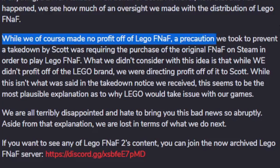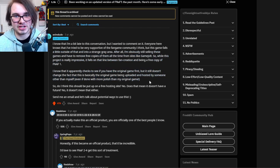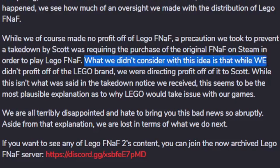You don't say. 'While we, of course, made no profit off of LEGO FNAF, a precaution we took to prevent a takedown from Scott was requiring the purchase of the original FNAF game on Steam in order to play LEGO FNAF.' Which they neglect to mention this comment by Scott that says, yeah, no, that doesn't fly. This is another key moment: 'What we didn't consider with this idea is that while we didn't profit off of the LEGO brand, we were directly directing profit to Scott.' So basically, if someone wanted to play LEGO FNAF, they would have to purchase FNAF. Scott gets money off of that purchase because someone wanted to play a game that has the LEGO branding. Basically, even though they are not profiting off it, Scott is — and since it's a LEGO game, Scott is technically profiting off an unofficial LEGO product.